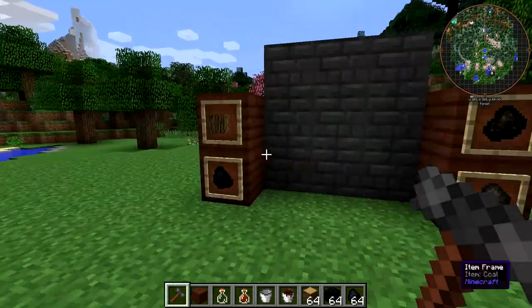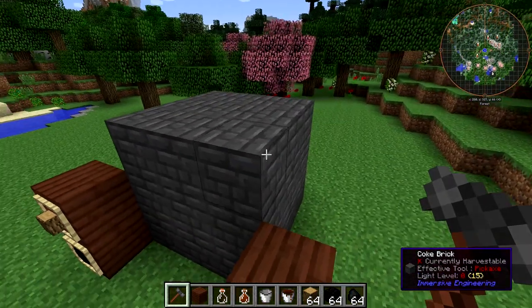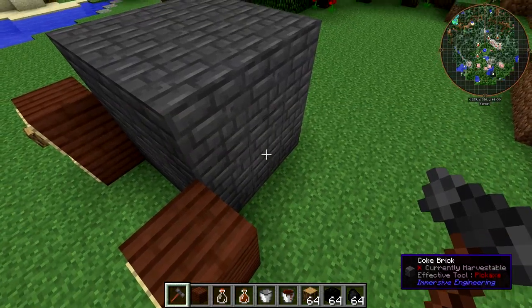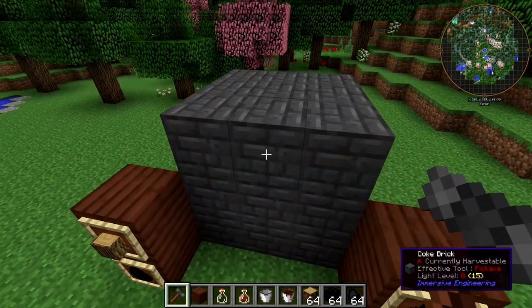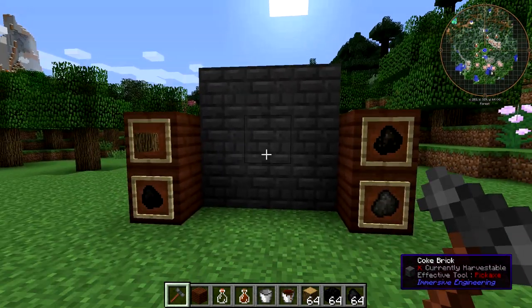On the right here, I have built essentially what the Coke Oven requires. This is a 3x3 solid cube of Coke Bricks — so 27 Coke Bricks. I know in some other mods you have to leave the center empty, but not in Immersive Engineering. You have to fill in that center block.